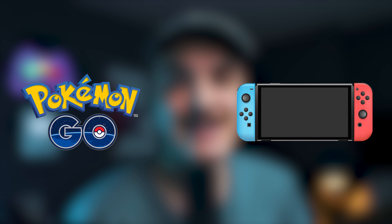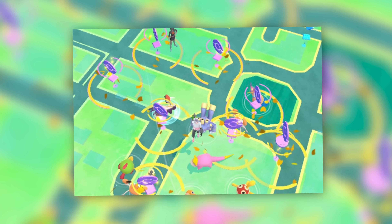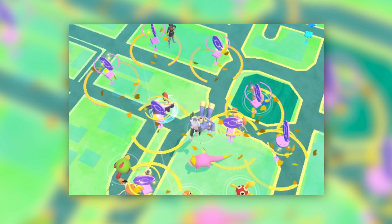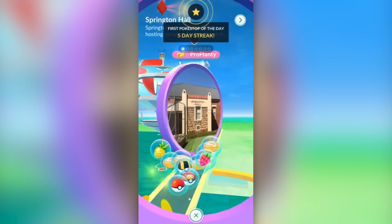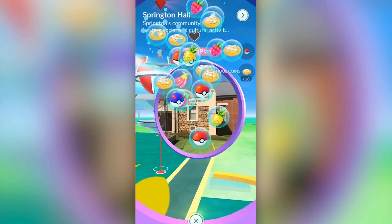If you are in a rural area, or honestly any area, if you do have golden lure modules — which are available through connecting your Pokemon Go account to the Nintendo Switch, earning one every five days — golden lure modules have a higher drop rate for Pokeballs when you spin. If you and some friends can get some golden lures and do a golden lure module party, you can collect a lot of Pokeballs very quickly. I believe it's like a five times multiplier on the amount of Pokeballs you get from spinning golden lure modules.